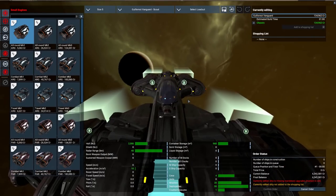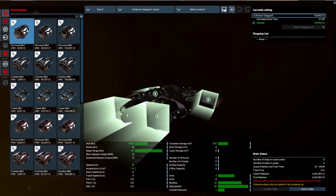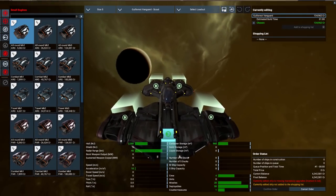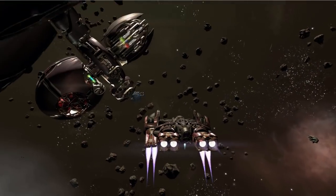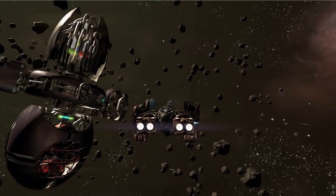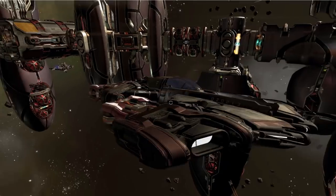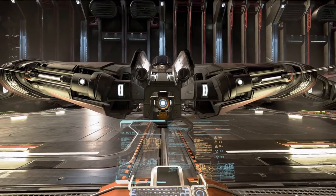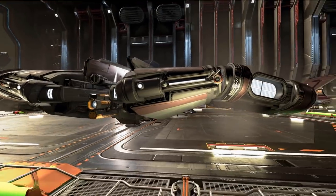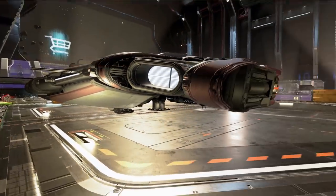The Guillemont Vanguard Small Scout at 135k is probably the funnest ship to fly in the game, most notable for its pivoting thrusters — the ship's directional strafe thrusters automatically pivot to compensate inertia. Its hull is at 2,300, fairly standard for the scout, and it has an increased cargo of 960, which is normal for the Terladi style of ship.